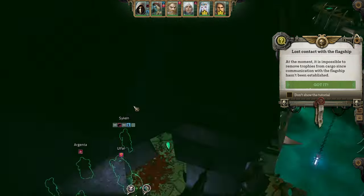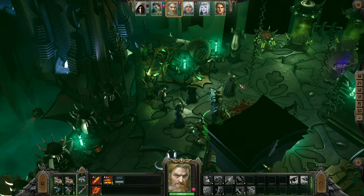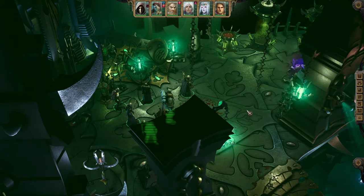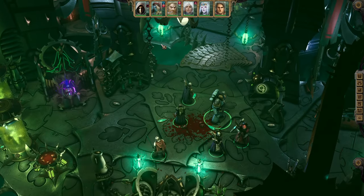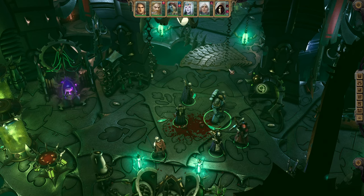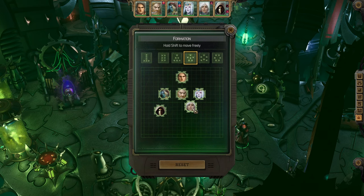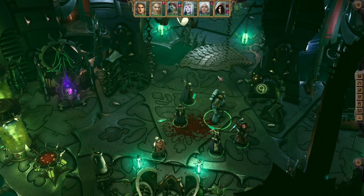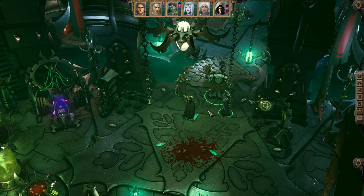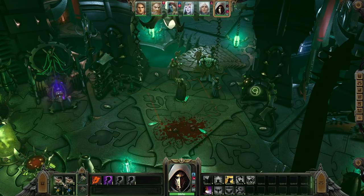And with that we have the people back that we originally had. Let me level up the two newcomers and give them equipment. Ladies and gentlemen, we are finally back and we got everybody equipped — fantastic. Tank to the front line, Ulfar is second in command — that will be our new main formation. We still have a couple of wounds to heal, so let's do that.